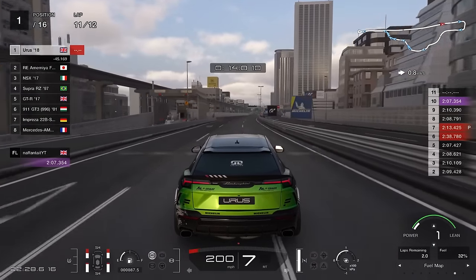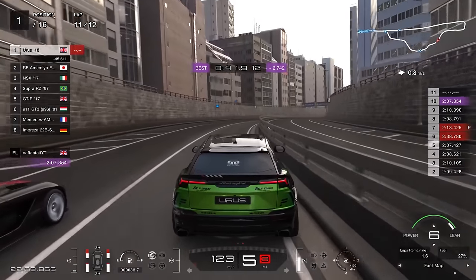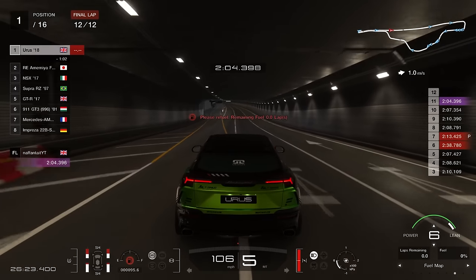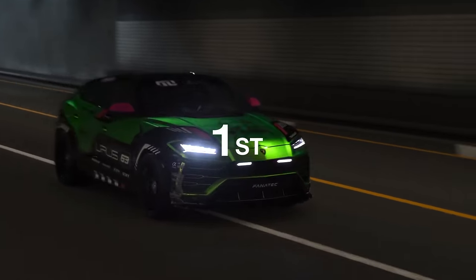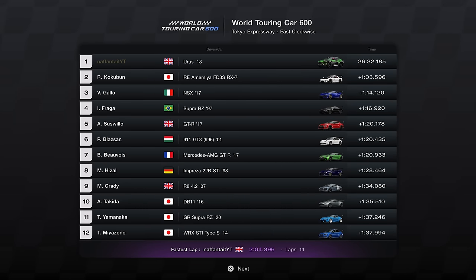On lap 11 you should have a bit of extra fuel left. What I started doing was running fuel mix one on the straight and then back down to fuel mix six in the tight and twisty sections — this allows your lap times to improve and shave off a few extra seconds. I did end up overdoing it on fuel mix one and ran out of fuel at the end of the race, crawling across the line on the final straight, which added a bunch of time. But it was still a very easy first place. We finished in a time of 26 minutes 32.185, with a fastest lap of 2 minutes 4.396 set on lap 11 in dry conditions with the engine turned up on the straight for 200+ mph runs.